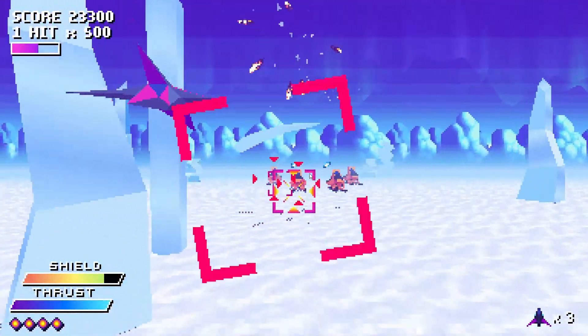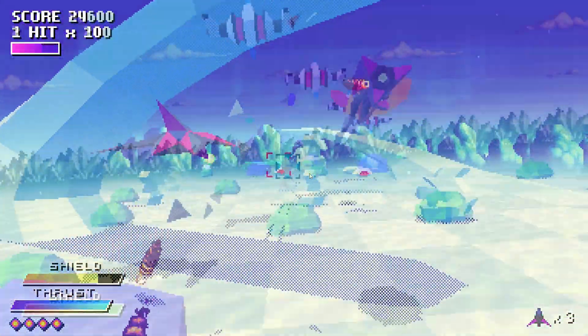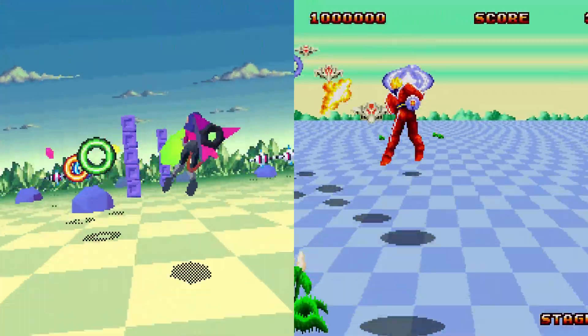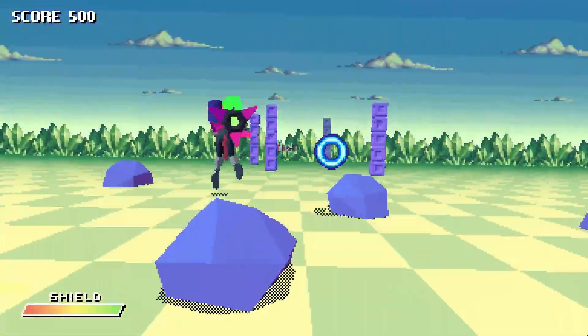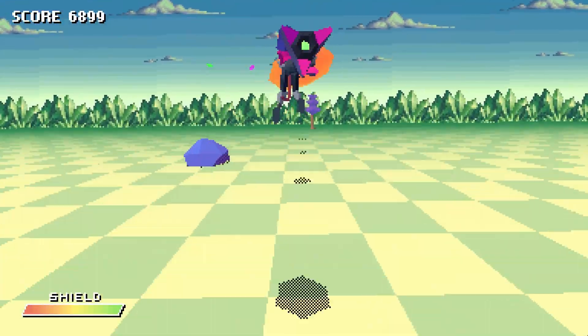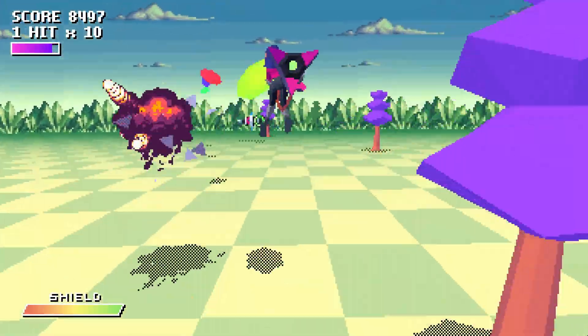Within each normal stage, you can find a hidden chip which will take you to a bonus level after you defeat the boss. Whereas the main game is clearly inspired by Star Fox, the bonus stages instead pay homage to Space Harrier. Gameplay is simplified here — just move to dodge and aim, and hit the fire button to shoot straight forward. Bonus stages have their own boss fights and tend to be a fair bit shorter than the normal stages.